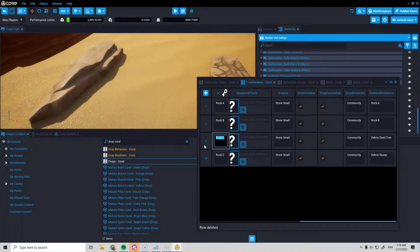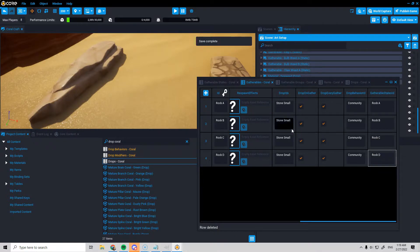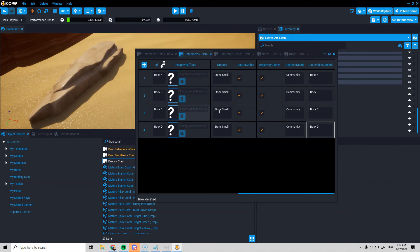We've set up quite a bit of gatherable stuff, but I'm going to stop this video here since it's getting pretty long. In the next video I'll show you how to set up a gatherable group, make sure it's dropping the actual stone item we want, add our new item and correct its drop, then set up the gatherable group and put it in the quarry. We'll try to get all that in one video — see you in the next one.